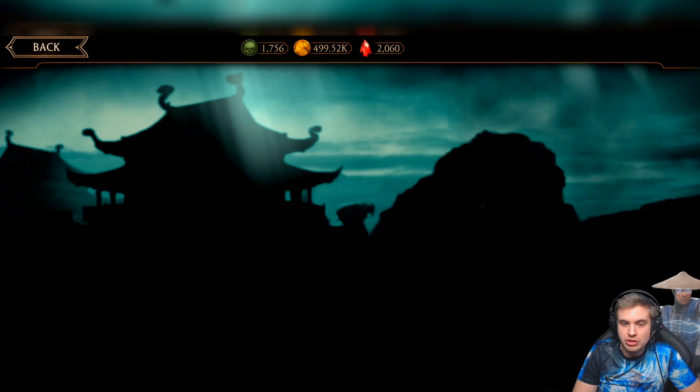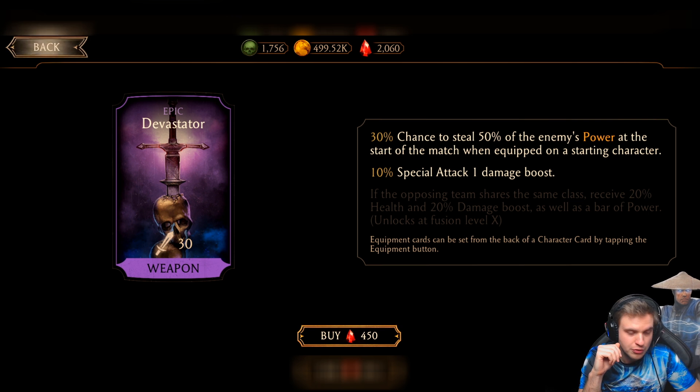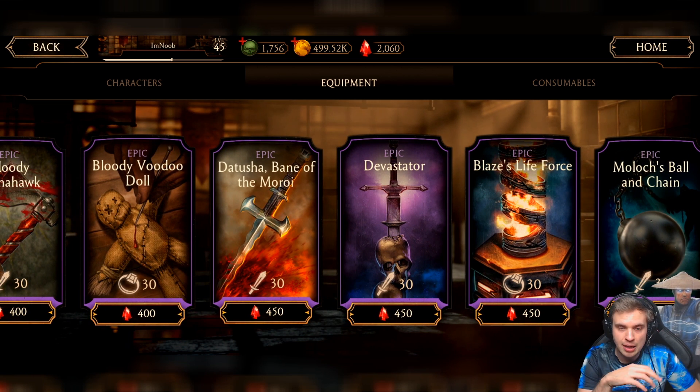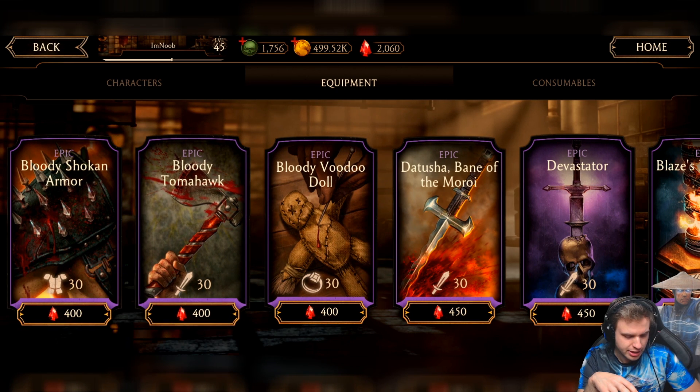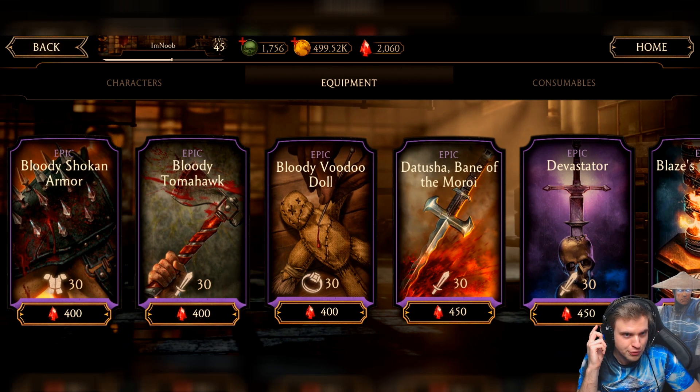Before I buy that, let me look at the other pieces. This one has a 30% chance to steal enemy power at the start of the match — it's a good counter for X-Ray teams, but when you're a beginner, you're not going to be facing X-Ray teams. So I'm not going to go for Devastator. Datusha is absolutely useless. Bloody Tomahawk doesn't do that much until you get it to Fusion X. 20% chance to drain power on Special 2 means it's probably not going to proc almost anywhere. So I'm not going to go for Bloody Tomahawk unless I can max it out.